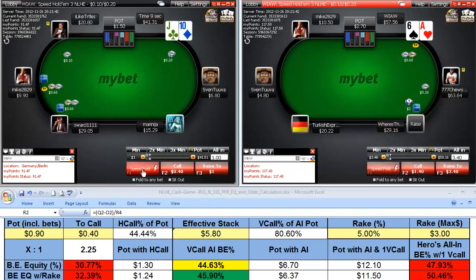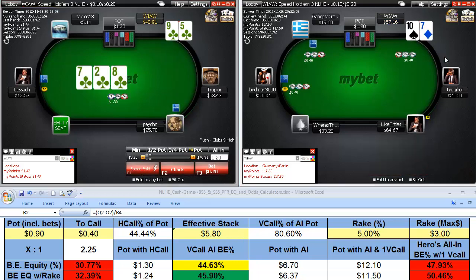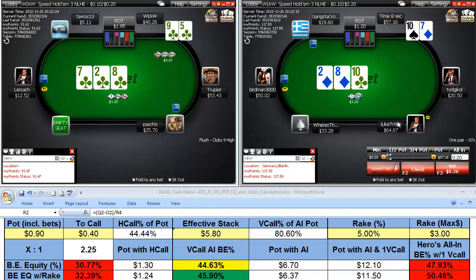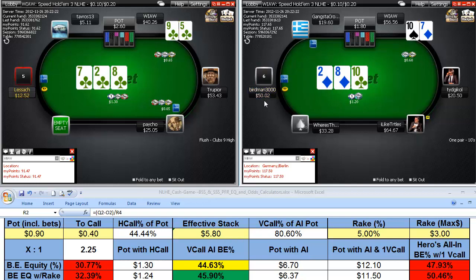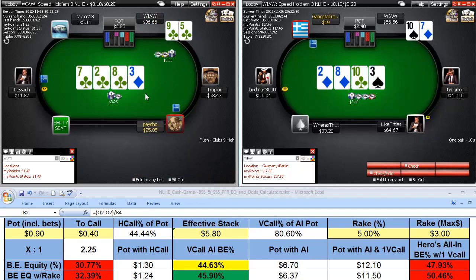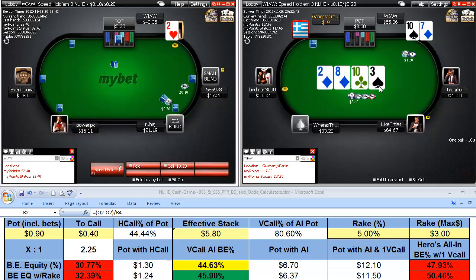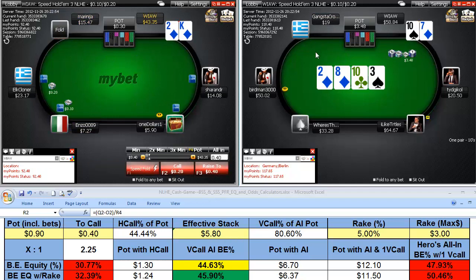We flop a weak flush over here — 118 to one against that flop, guys. I'm going to dunk it out with top pair and just hope they let that go. It worked. We're worried about a better club out there, so we're going to over-bet this pot a little bit and hope to take it down right now — if he shoves, of course we call. We got another check, and I don't want to give him a free card in case he's on the diamond draw, so I double up on the turn. He folds the turn — we take it down.